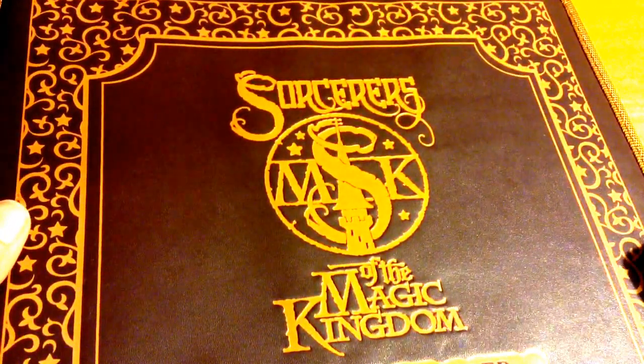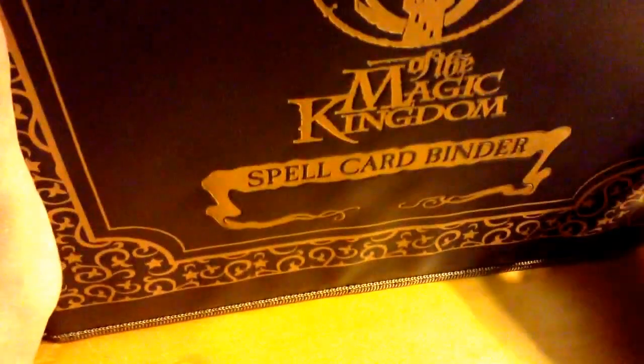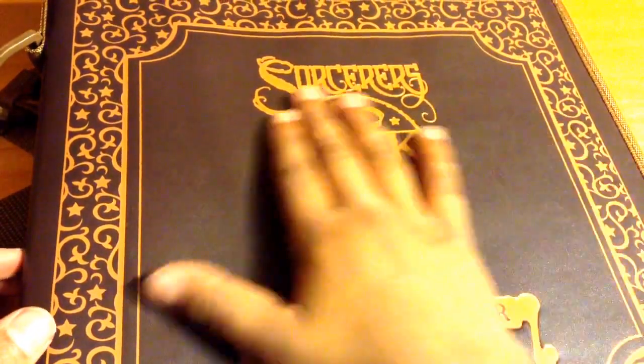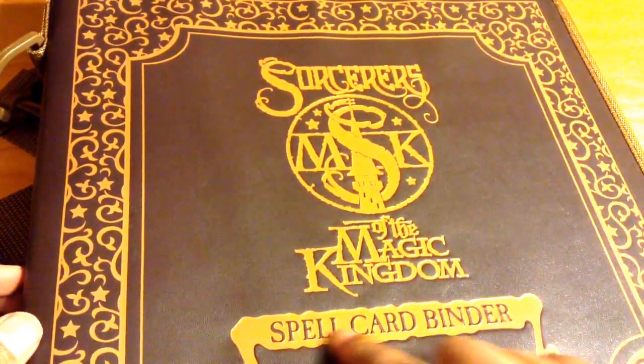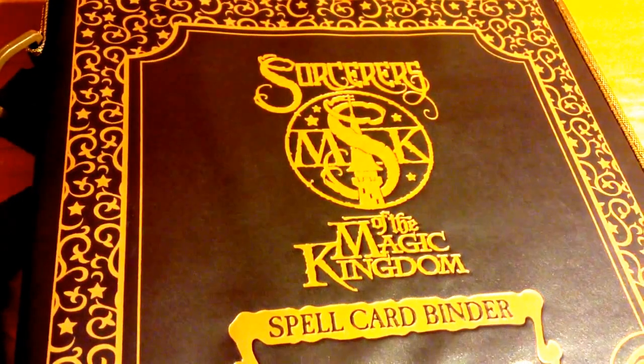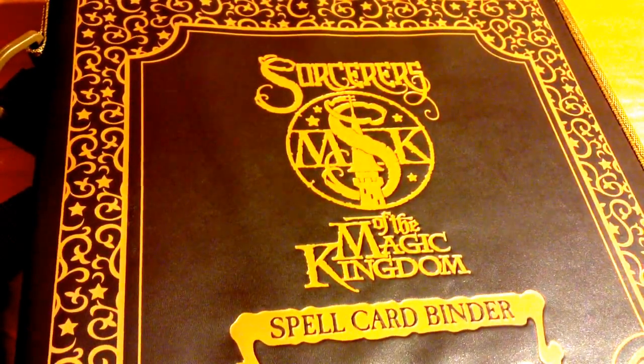I now bestow to you these Sorcerers of the Magic Kingdom spell cards. This is yours to keep and pass on from generation to generation of wizard. You will find this Sorcerers of the Magic Kingdom spell card binder at a very special place — where you least expect it, where it couldn't possibly be, where no one ever would have thought to look before. The binder will bestow itself to you upon the right time. If you are seeing this message, then the time is near.